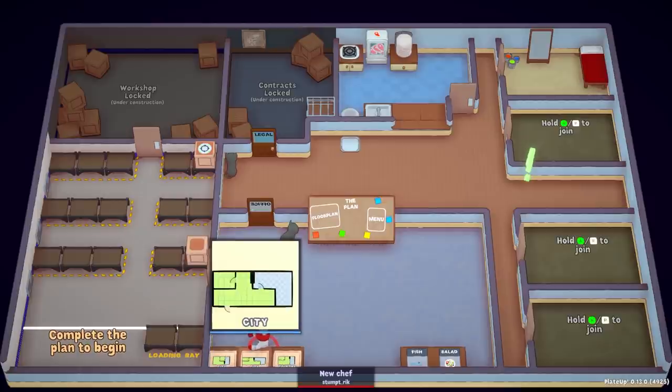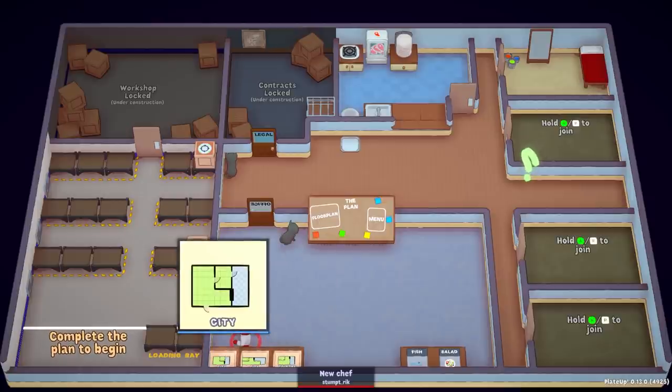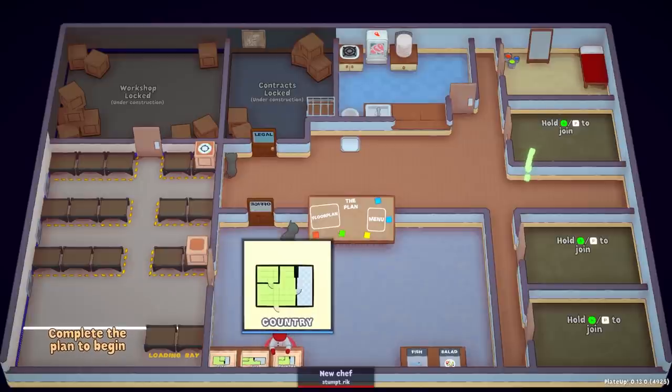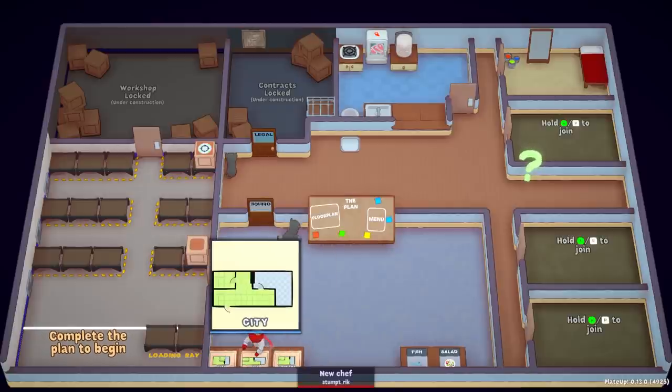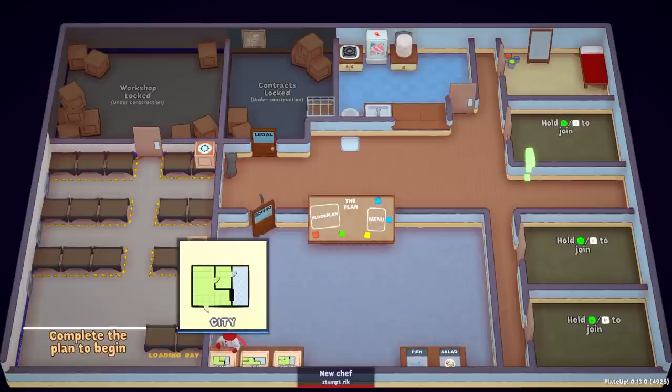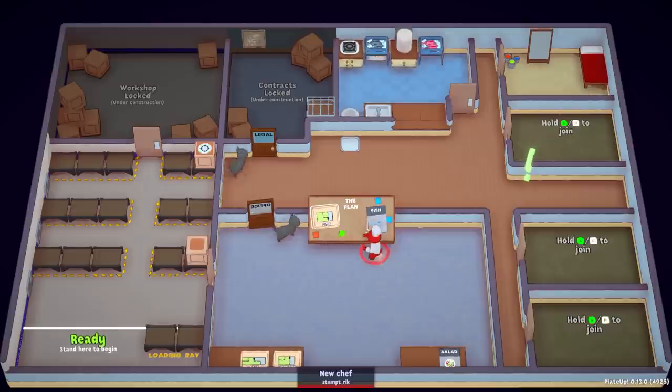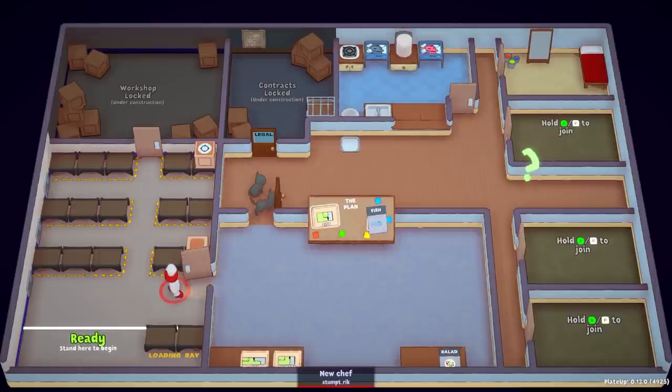What do I want? What layout do we want? City. Country. I don't like that the kitchen is disconnected — same thing here, kitchen's disconnected. I think I'm going to go with the city floor plan, but fish or salad is the question, and I think I'm leaning towards fish. I'm going to open up a fishery. Let's go.